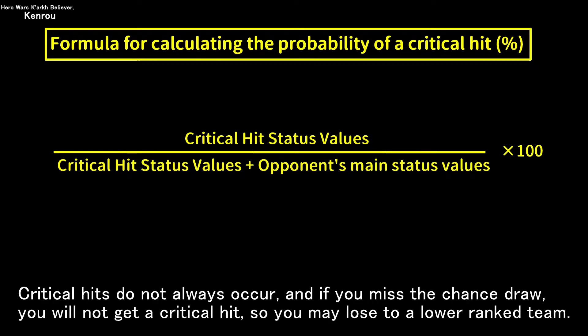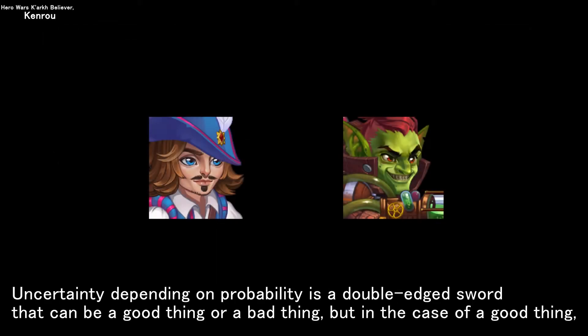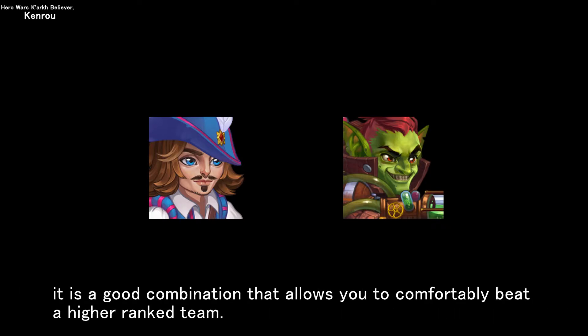Critical hits do not always occur, and if you miss the chance draw, you will not get a critical hit, so you may lose to a lower ranked team. Uncertainty depending on probability is a double-edged sword, but when things go well, it is a good combination that allows you to comfortably beat a higher ranked team.